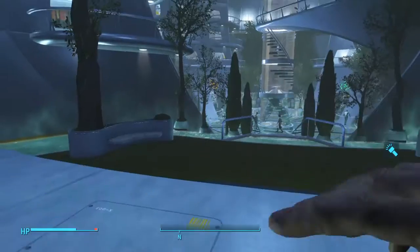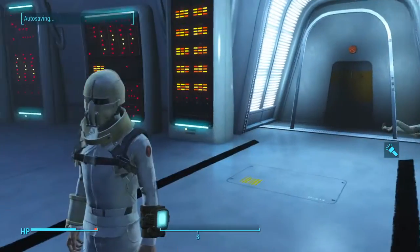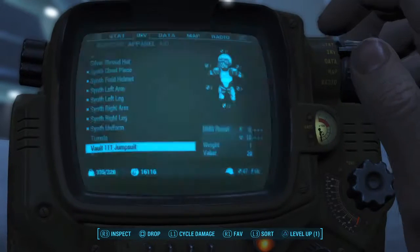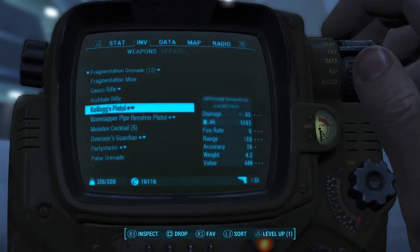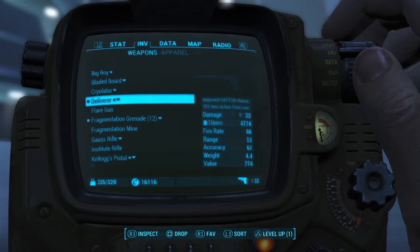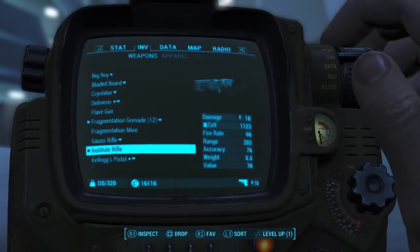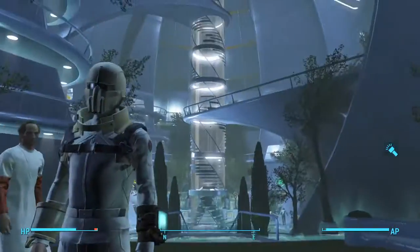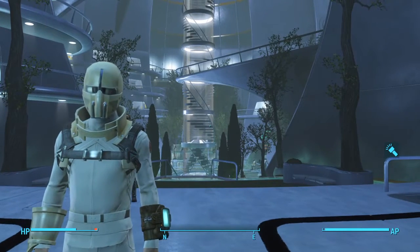Here's the whole uniform — I think it looks pretty dang cool, I like it a lot. You can also pick up his rifle if you want it. I don't really want it but I accidentally picked it up — Institute rifle, there it is. Here's the rifle, but who cares. So here's the Synth Bodyguard, or field uniform, whatever you want to call it.